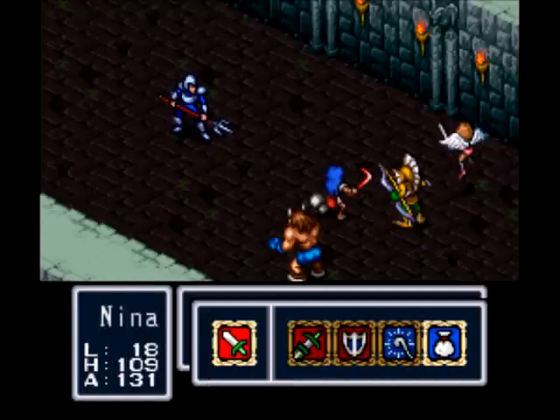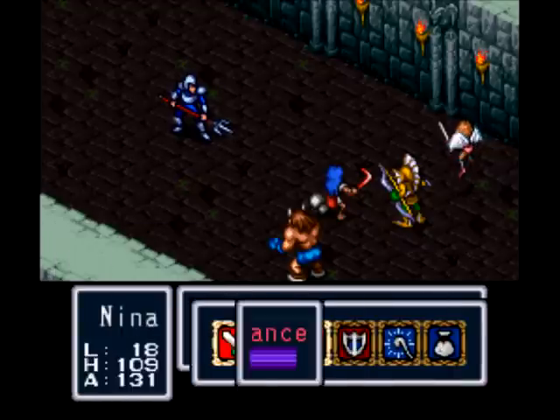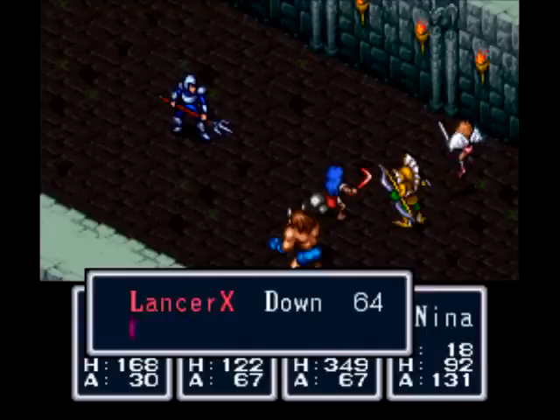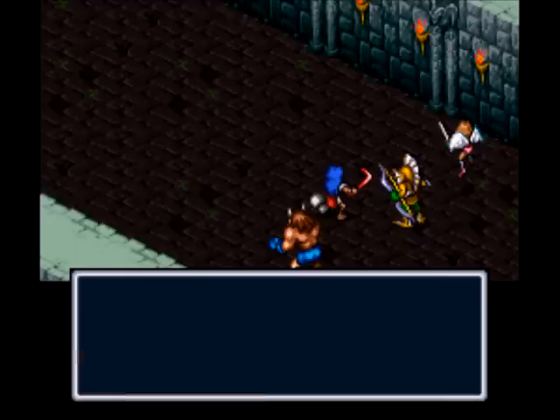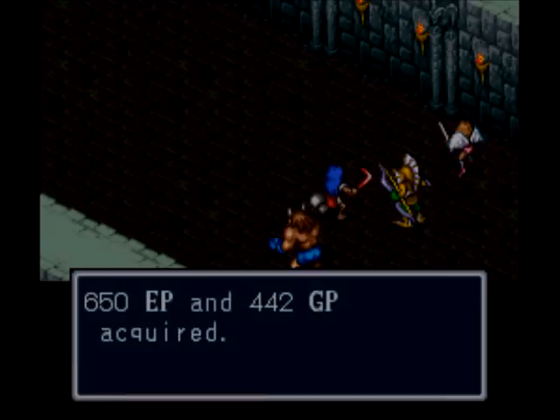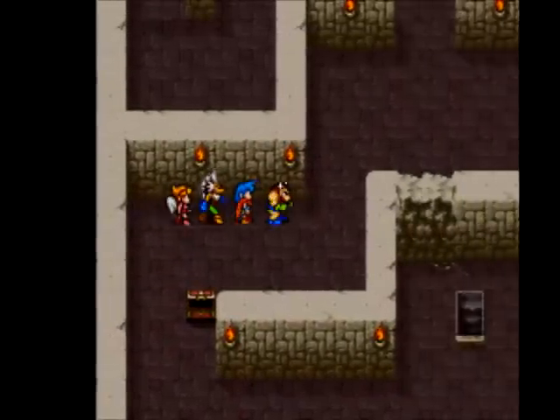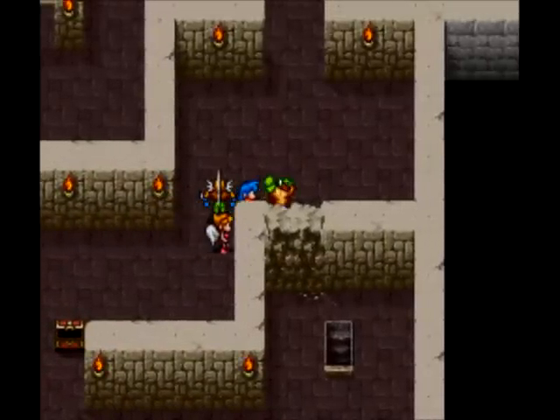But we got a new enemy here, Lancer X. If you want to get the treasure in this dungeon, well, you're going to have to fight them. And I'm going to on my first trip, because they're good for experience. If you want to, you could skip them and the treasure by bashing through that wall there.